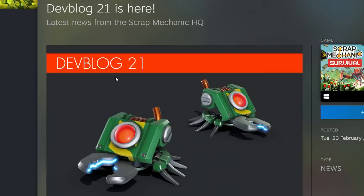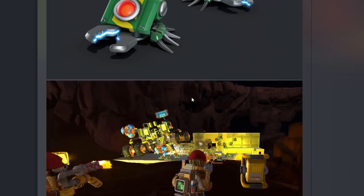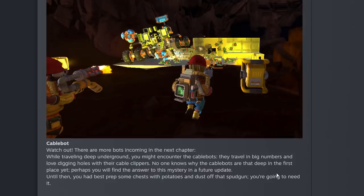Super exciting stuff. 'Calling All Mechanics' — new DevBlog coming through. This time they want to focus on a few things coming up in the not-too-distant future and show new things in the works for the next Survival chapter. They announced Chapter 2 of Survival, a whole new expansion. Included in that DevBlog, they talked about a boss bot, underground mining, and these little green bots that look like scarabs — they call them CableBots. While traveling deep underground, you might encounter CableBots. They travel in big numbers and love digging holes with their cable clippers. No one knows why they're that deep yet. Until then, prep some chests with potatoes and dust off that spud gun.